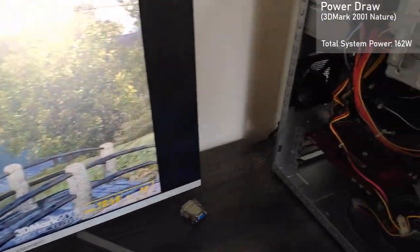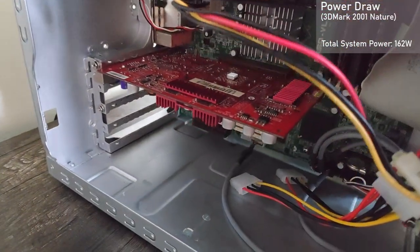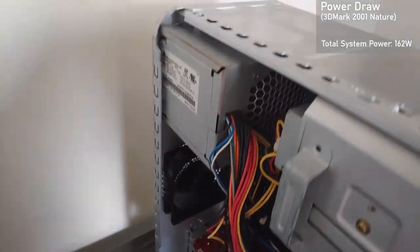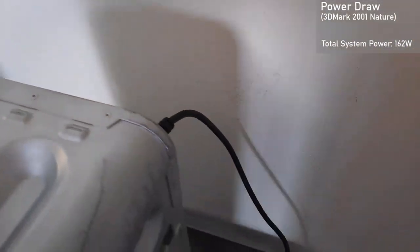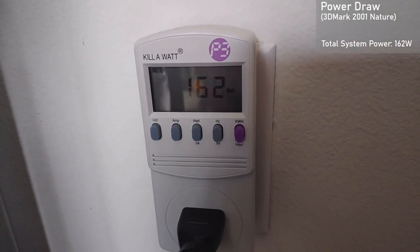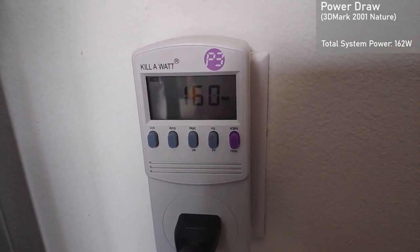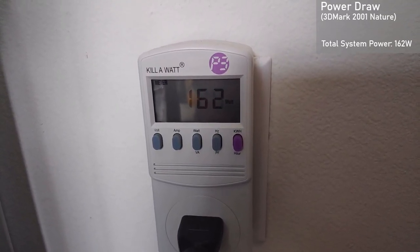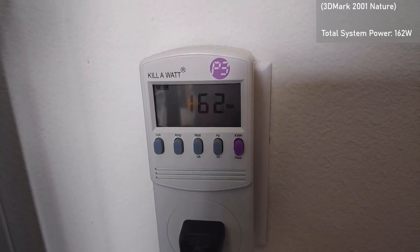Finally, I measured power draw. Keep in mind this number was taken directly from the wall and does not factor in PSU efficiency. Using 3DMark 2001's nature test, the entire system consumed 162 watts. I don't have an original Xbox to compare, but I assume its power draw would be much lower. It's safe to assume the Pentium 4 is responsible for this pretty high power draw, as they can't get enough of the juice.